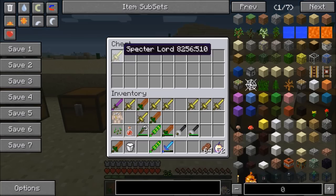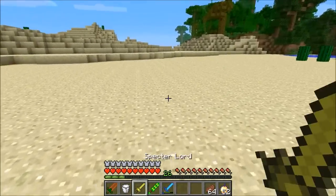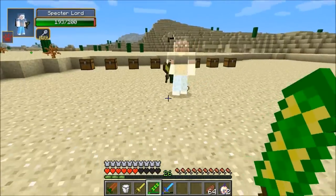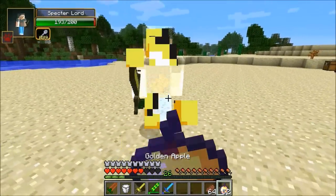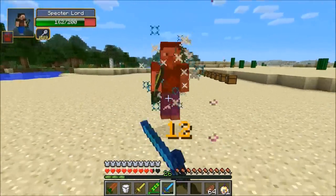So the next boss is the specter lord. I know you guys already saw him but I didn't really show you what his moves do. I'll spawn him in and hit him with the wind sword just as an example. It does seven damage to him, and look how hard he hit me — that was four hearts of damage. My armor isn't even broken and I'm taking four hearts of damage on normal difficulty. Not easy.